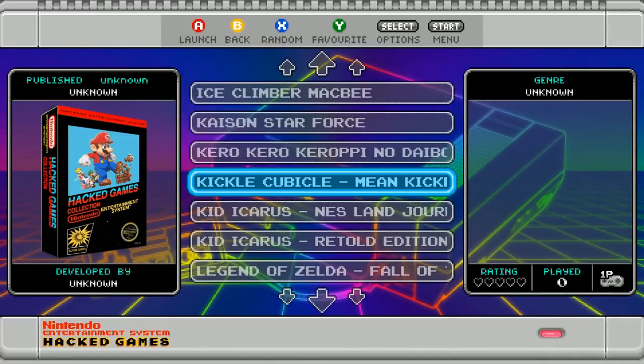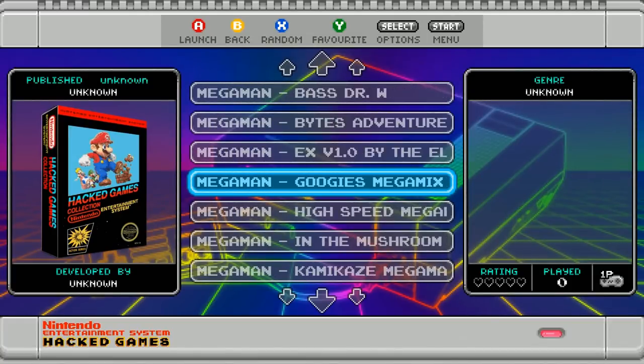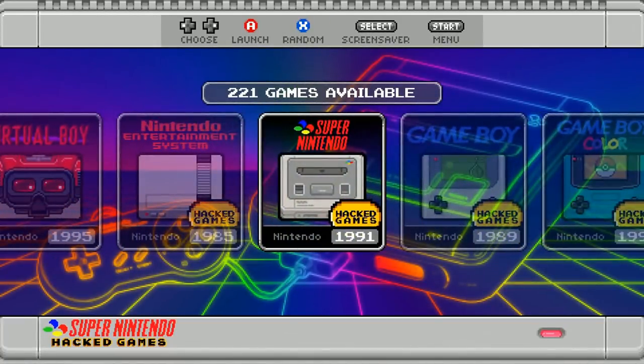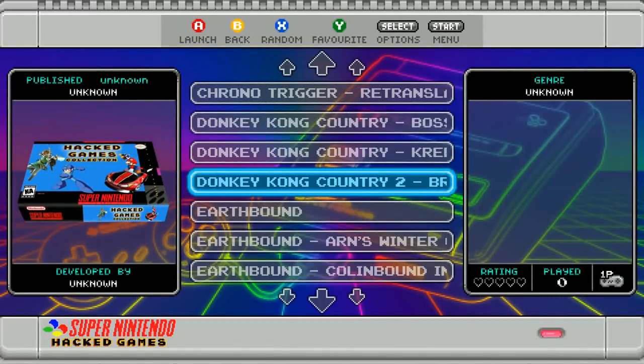Super Nintendo hacks — again, a ton. 221 of them. I'm going to definitely have some fun with this. He made custom artwork on the left side there. Earthbound hacks — four of them right there. F-Zero — four of them. Final Fantasy. All those favorite games you grew up with, slight variations and hacks to give you a new experience.